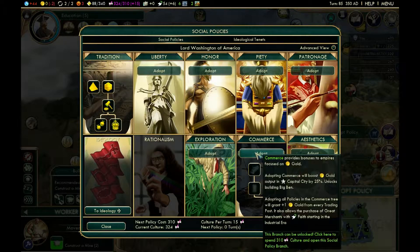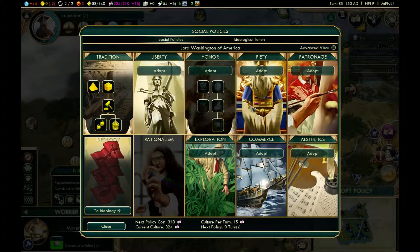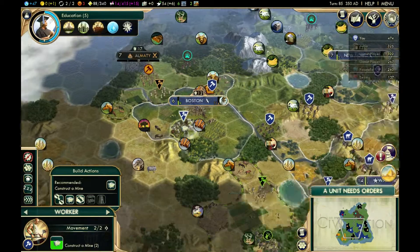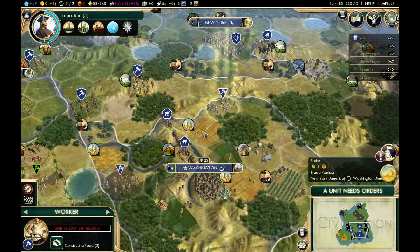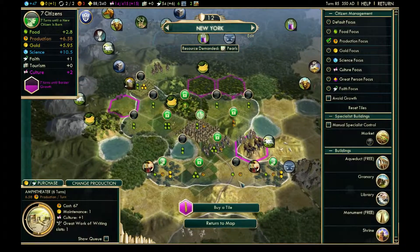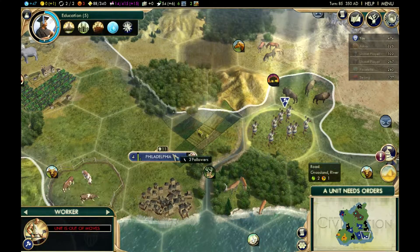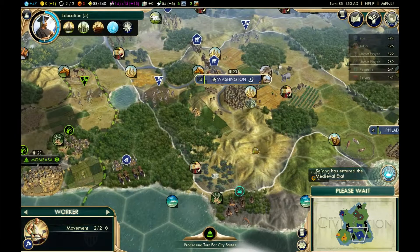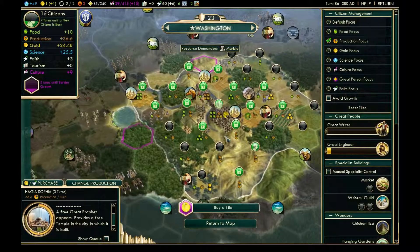I'm still losing gold. So I might adopt Commerce just to kind of offset that — like I said, none of the other policy trees are really that useful right now. I'm going to get Commerce. I'm actually in positive gold now, which is nice. So I'm going to try to connect these two cities up with roads. We can keep improving all the tiles from here.